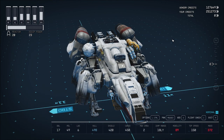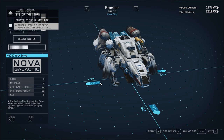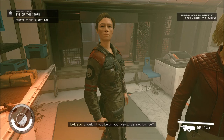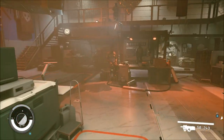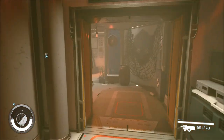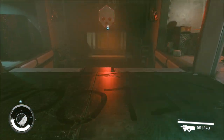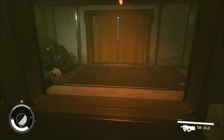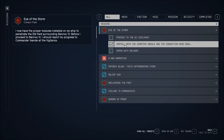And I owe zero. Even better. Done. I have to go to UC Vigilance and let them know. I now have the proper modules installed on my ship to penetrate the EM field surrounding Bannock 4. Before I proceed to Bannock 4, I shall report my progress to Commander Akande at the Vigilance. Oh, glad I figured that out.